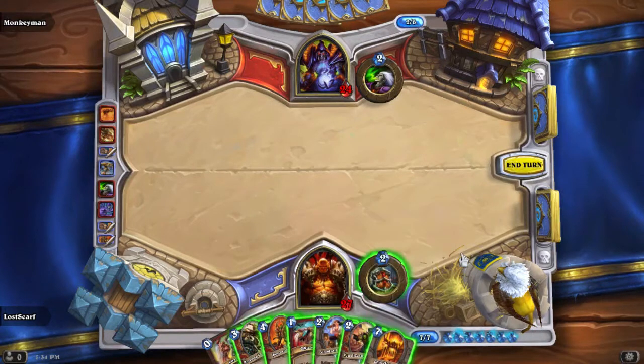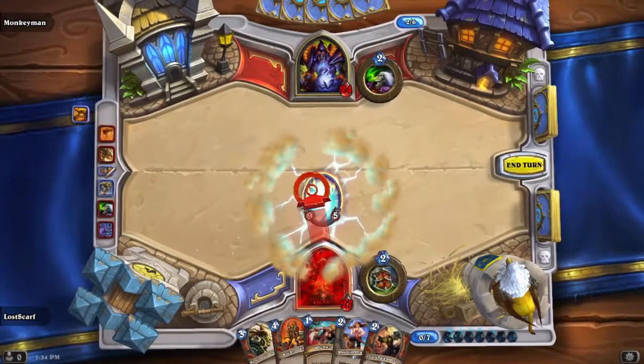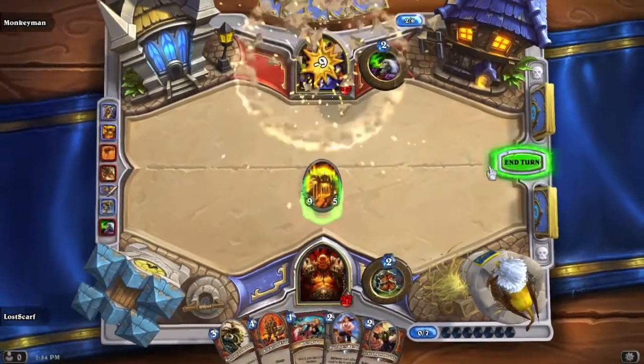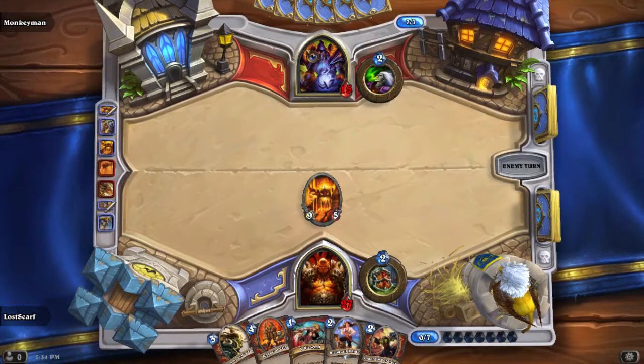Now we do an opening punch — just hit him in the face. Charge it, and there's the combination. Bam! A lot of pain right there. He needs to kill it or put a taunt in the way. You just get the combination right there and hit him really hard. He's got to do something about it.